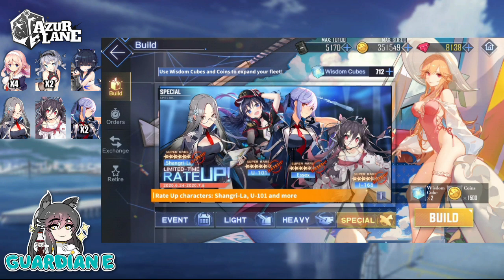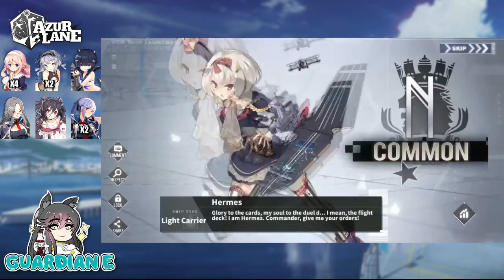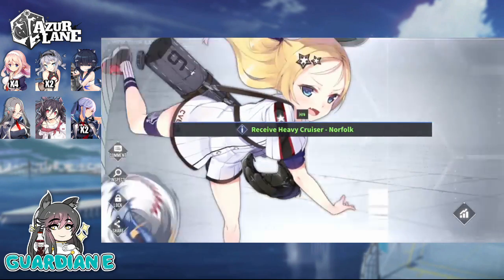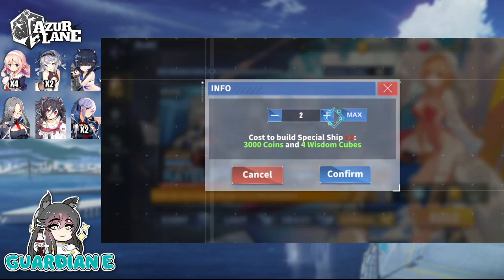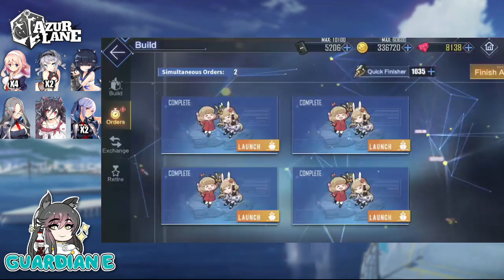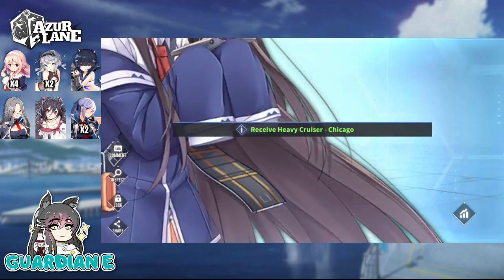We're just over 120 cubes or something like that, which is fine. I think I'm willing to spend maybe 10 more. They're going to go in the regular construction pool, which means for wishing wells and stuff, they'll be in there — maybe not the next wishing well but the next one. We'll have more opportunities to get these ships, so don't have to go in too hard. Additionally, Prince of Wales and Otago have been removed from special construction and moved into heavy construction, which will increase the rates of other ships in the special construction pool so it's not as diluted.